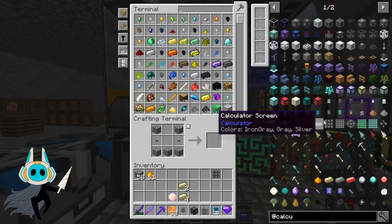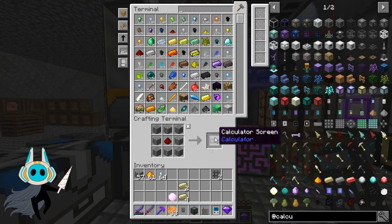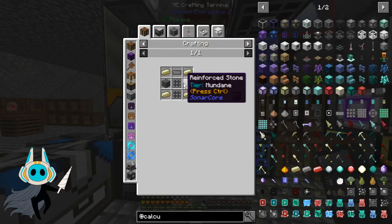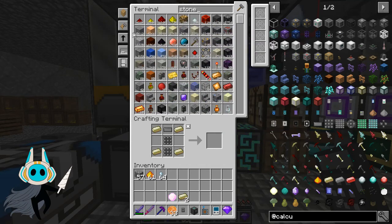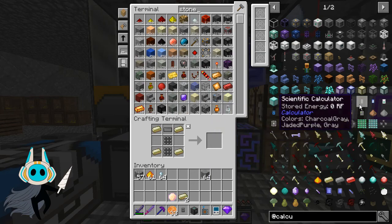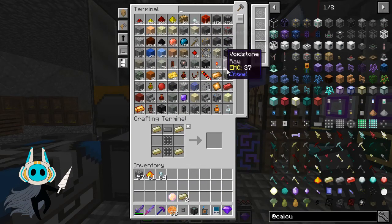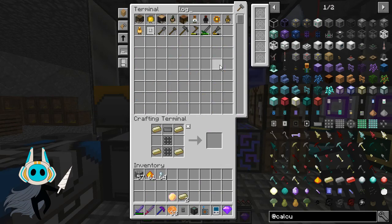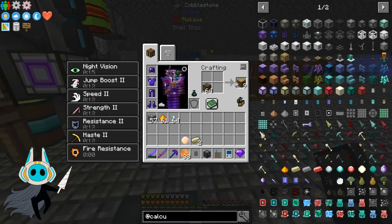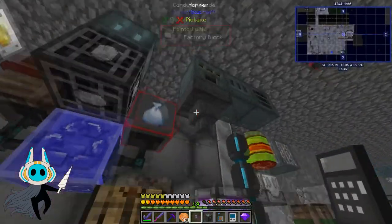The scientific calculator does new things and different recipes — that's kind of how the calculator mod goes. We make new calculators, charge them up, and they make new recipes. We also need reinforced stone, which is cobblestone and logs. We use cobblestone and oak logs — there we go. Cobblestone and logs, reinforced stone, easy as that.